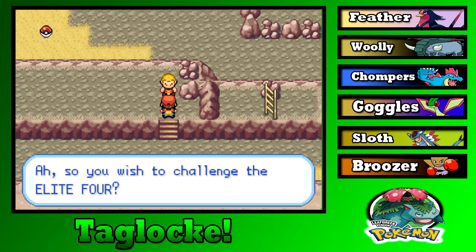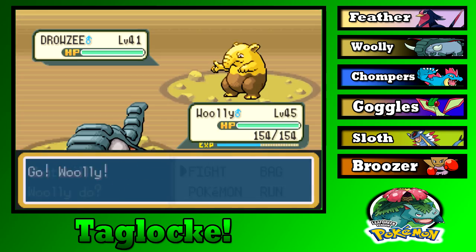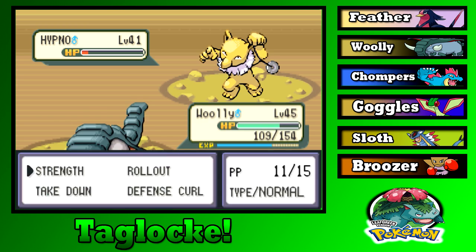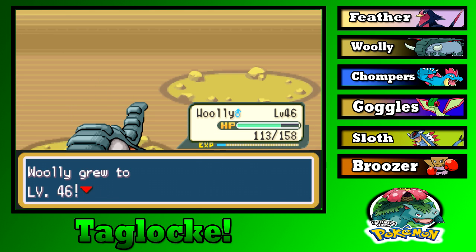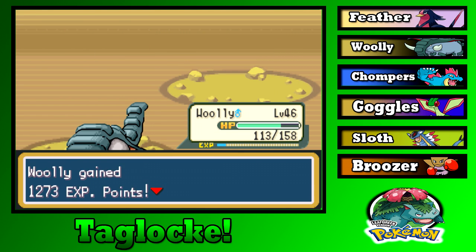I guess we could fight this guy. So you wish to challenge the Elite Four? Kind of — on a mission to get out of here though. Hypno, out of my face please. Kadabra — an entire Psychic team, I suppose. That's always nice. Though you're kind of not the best there.